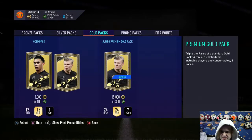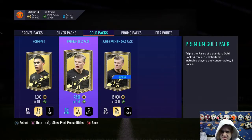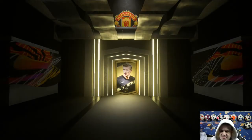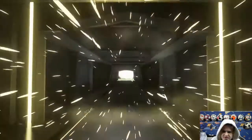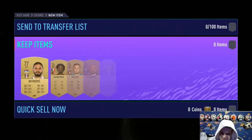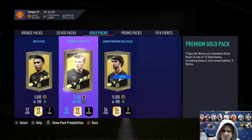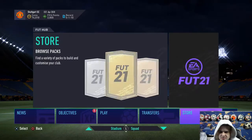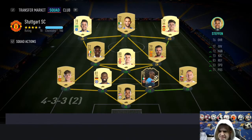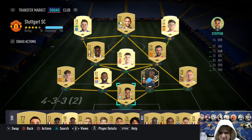One more pack — let's go for the 150-coin ones again. I think we've done better at the 150s than the others if we're all being honest. Nothing there — Mitrovic, 77-rated striker, he could help in some way. And we've got David Moyes as a manager. Now it's time for the fun part — sorting all this mess out.